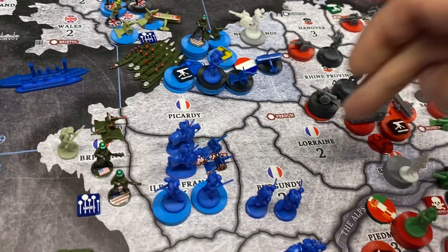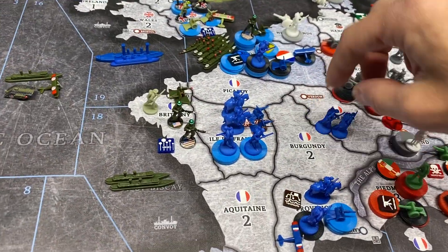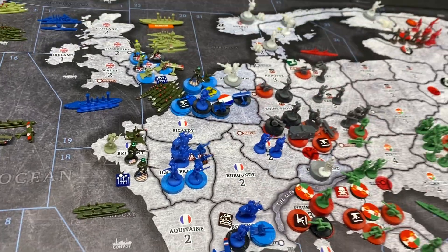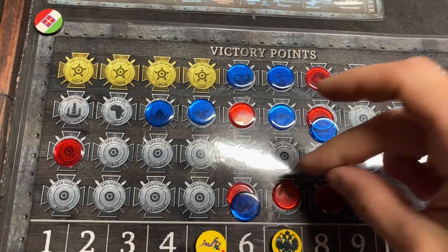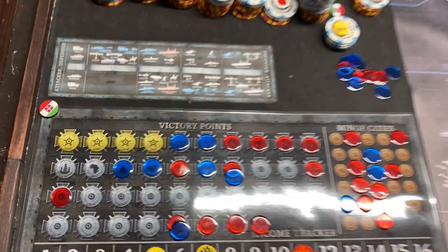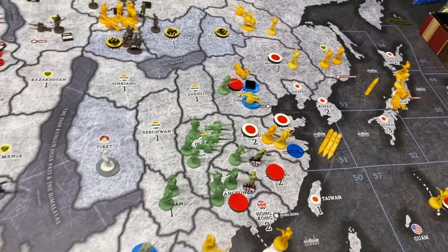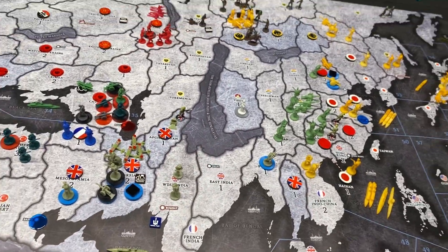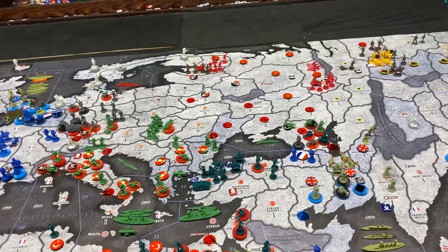It looks like the Central Powers will walk in and take Verdun this turn — possibly. He did build two infantry there that moved over from Burgundy. So the score remains 12 to 7, but it's probably going to get more narrow because the China situation really adds a lot of IPCs to Britain, potentially. So it's exciting.